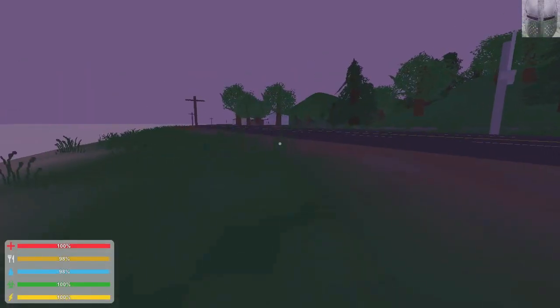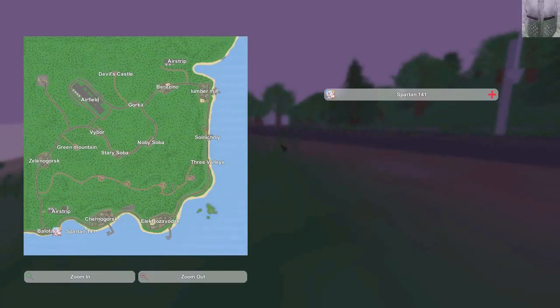I'm glad it's been added. We got a spawn at Balota. Of course a lot of the towns are missing, just because you can only go so big with Unturned, so you couldn't add all the towns. But it's really cool — you got Balota, Cherno, Electro, you got both the airfields, that little place up there, Vibor, Starry, and everywhere else.